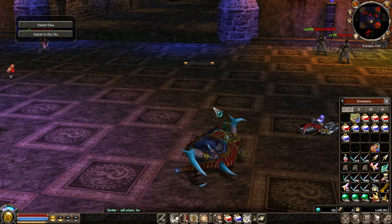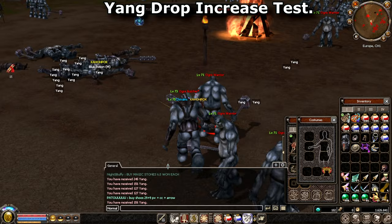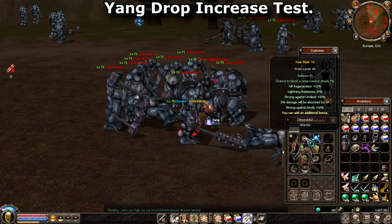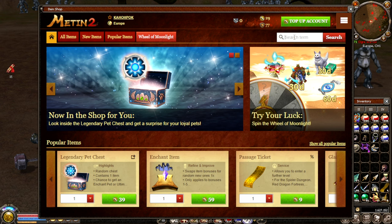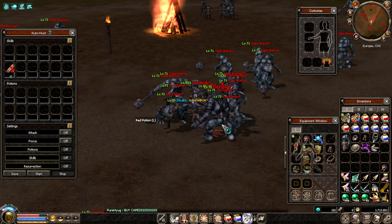Now testing yang drop rates. I'll compare Land of Giants versus Catacombs. For the test, I'm using yang-boosting items: wooden shoes, necklace, shield with 60% yang drop bonus, plus a bronze box from the item shop providing a third hand and lucky medal. Starting the 10-minute auto hunt test without any additional boosters.